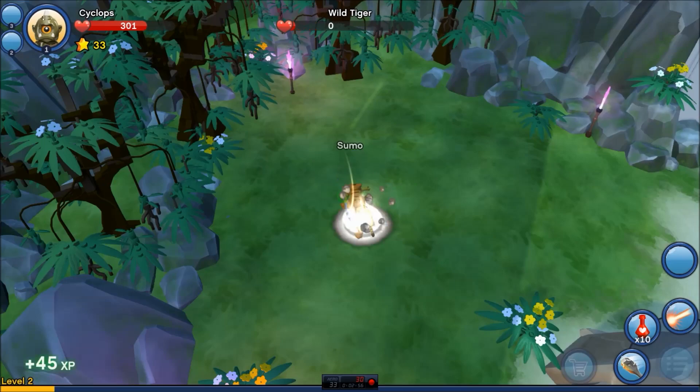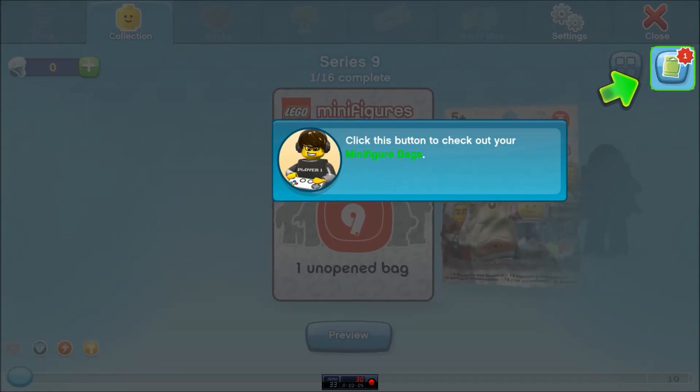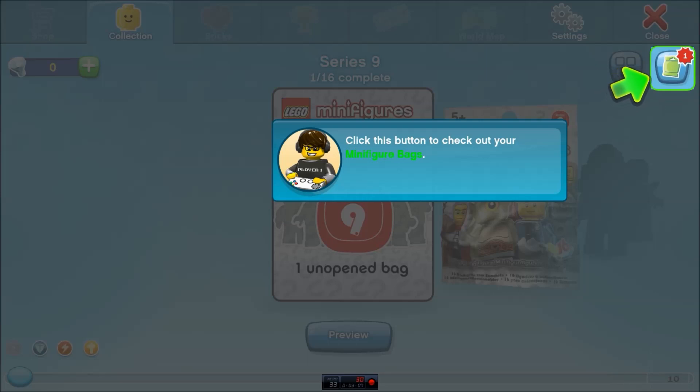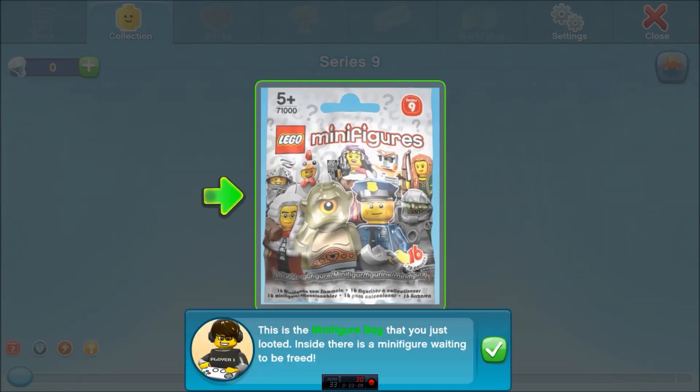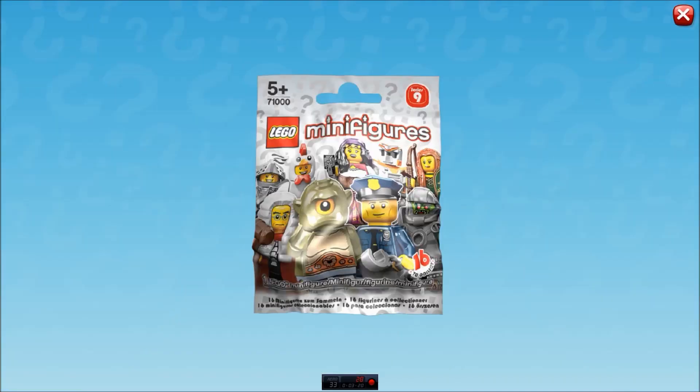I'm liking my smash just a little bit more than the laser so far. What did we get here? I got a minifigure bag. Click on this button to open your bag collection and see what's inside. That's exciting. This is the minifigure bag that you just looted. Inside, there is a minifigure waiting to be freed. Click on this button to open the minifigure bag. Let's do this. Come on, drumroll, please. Who do I get?